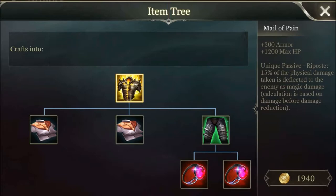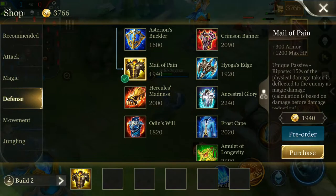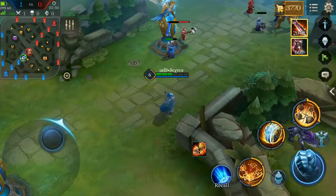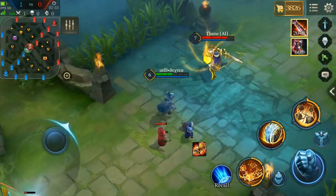This next item is one of the most underrated items. It provides 300 armor, 200 HP, and it also deflects physical damage taken to enemies as magic damage. This item should be built by warriors or tanks to counter ADCs and assassins.